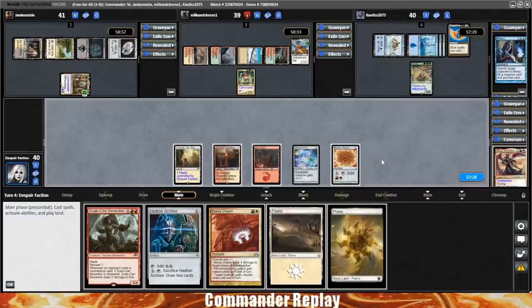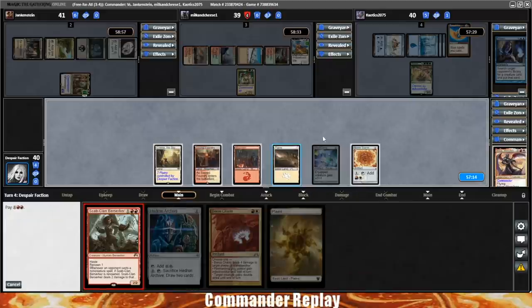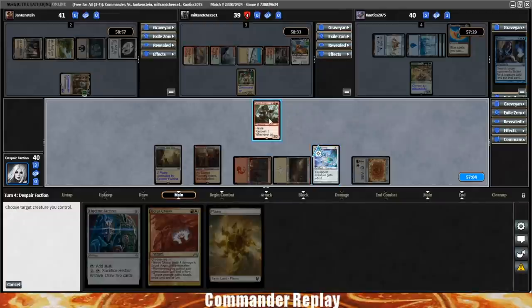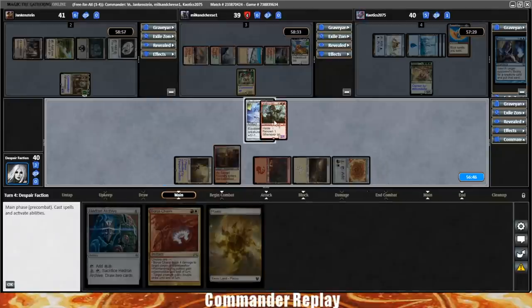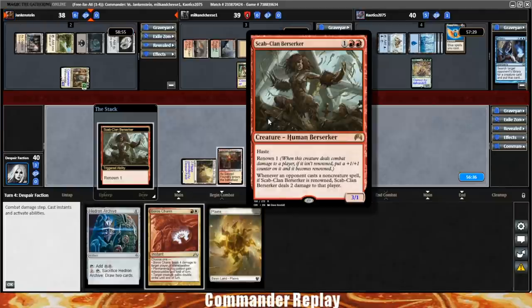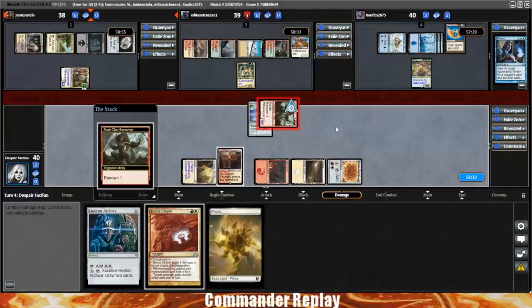We do not have an answer for that in this moment, but what we can do is drop a land and play our Scab Clan Berserker — a card I really like that just never seems to make enough room into a deck. Found a home today because I think you can get a lot of life loss from it. Swing into Jenkinstein. Once it's renowned, whenever an opponent casts a non-creature spell it does two damage to them. And we are renowned.